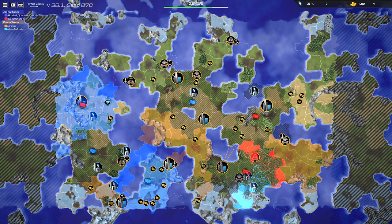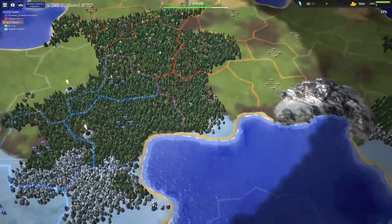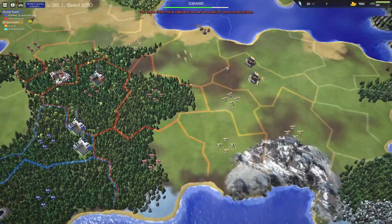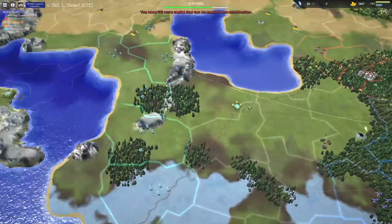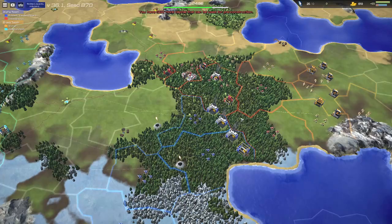Now we have the alpha team section that could have gone in this area here, but they didn't want to go on the smaller island, I assume. Because they've started right here, which could be a problem for them because the enemy team has started right on the edges of them and is able to sandwich them.